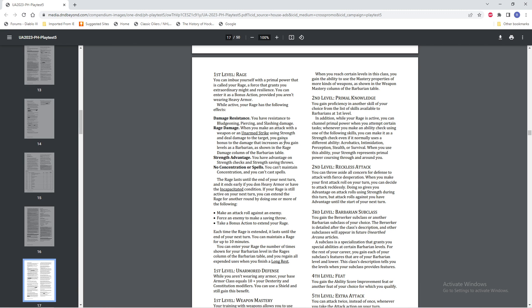Level 2, Primal Knowledge. You gain proficiency in another skill of your choice from the list of skills available to barbarians at first level — more skills is always better. In addition, while your rage is active, you can channel primal power when you attempt a certain task. Whenever you make an ability check using one of the following skills — Acrobatics, Intimidation, Perception, Stealth, or Survival — you can make it as a strength check, even if it normally uses a different ability. Your strength represents primal power coursing through you and around you.